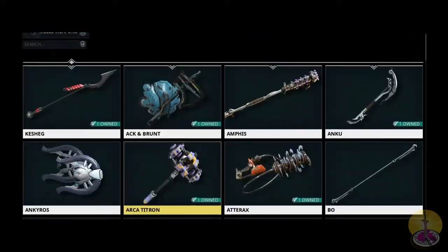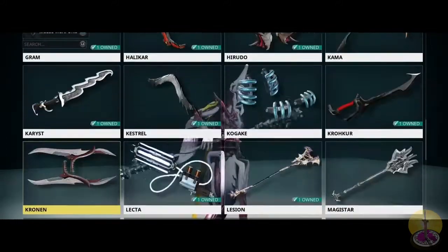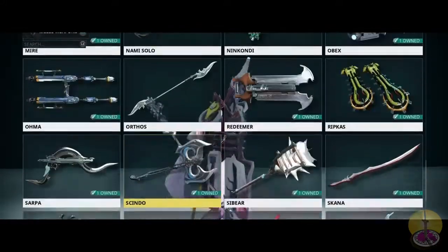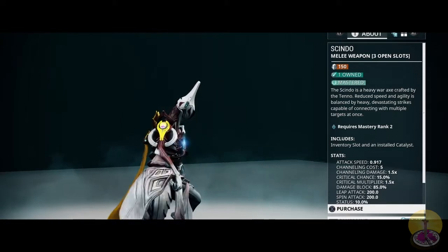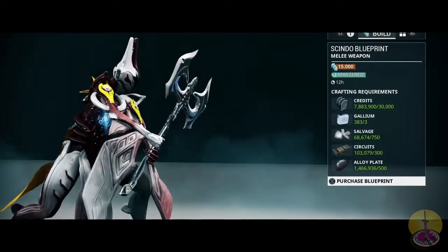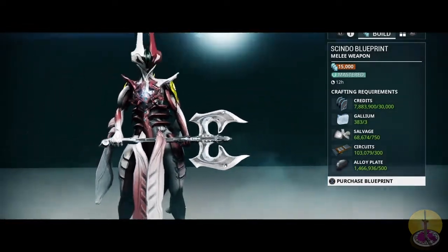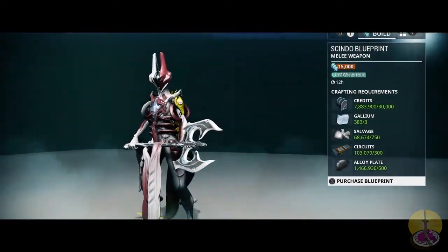Now, if you want to find this, you just go to the marketplace. If you toggle only blueprints, you'll find it near the bottom. It's not too expensive to build either. You'll need roughly about 30,000 credits, 3 gallium, 750 salvage, 300 circuits, and 500 alloy plate, which is all very easily gathered.